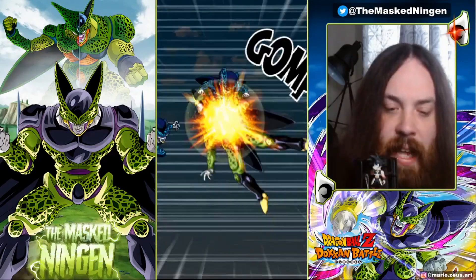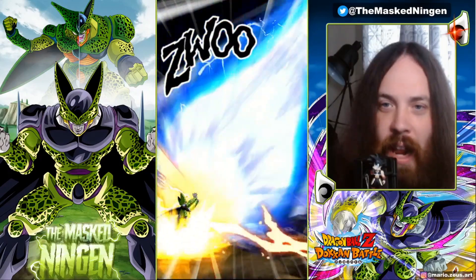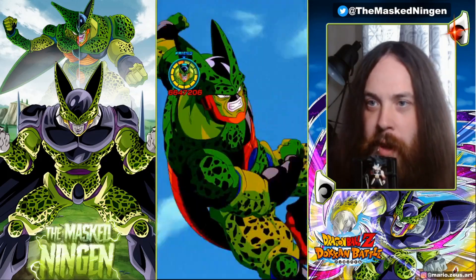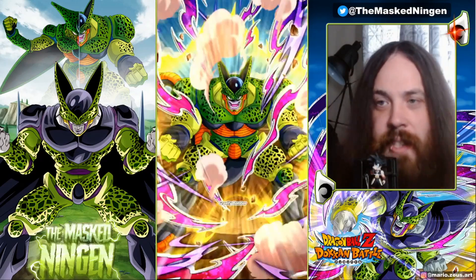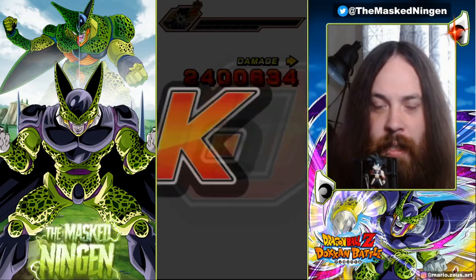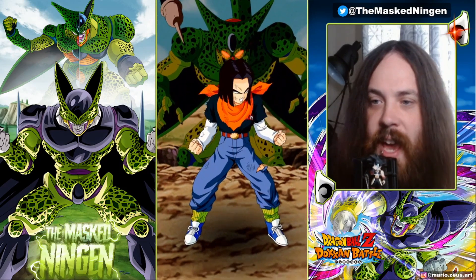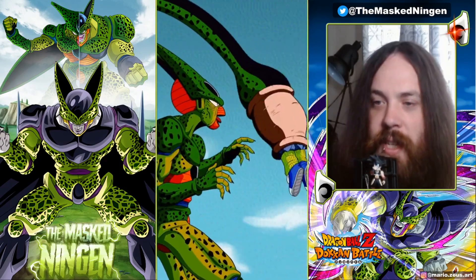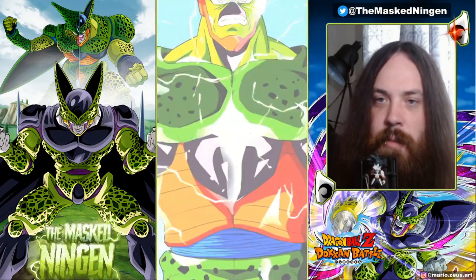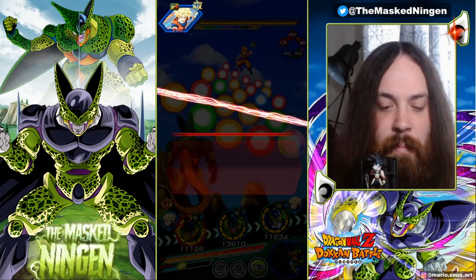Up to 5 million now — not bad, but that's power creep for you. The interesting thing about these 200% showcases is seeing what older units can look like now. This Physical Cell is the top candidate for getting an EZA in Part 2 because he's such a great link partner for AGL Cell, which is really what he needs. For the most difficult content, the best link partner on this Android team is Second Form Cell.